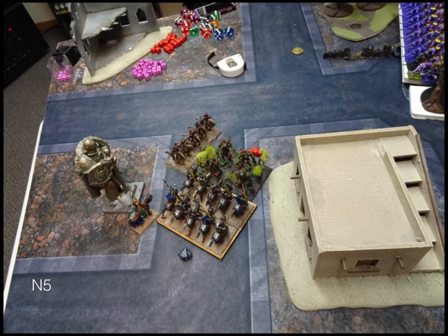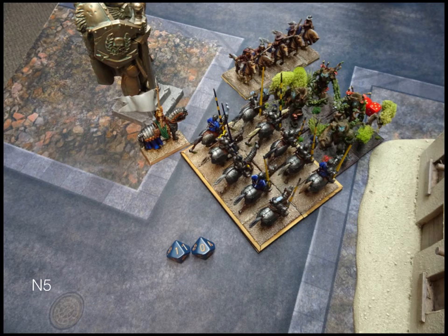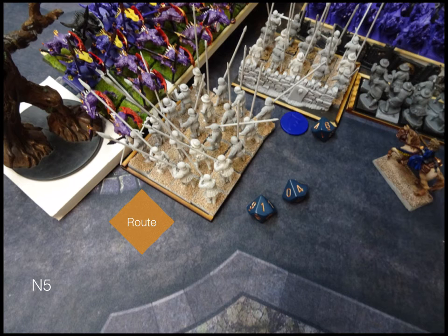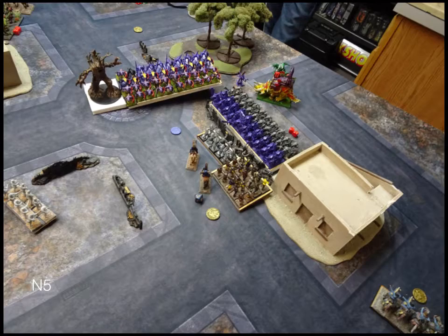Nature's turn. He sends his earth elementals back in. Over here he double-charges the very left pike block. Then he recharges — I think he charges the very right pike block, the painted one. Healing goes off. He gets some more points of damage on my knights but only ends up wavering them, which was pretty lucky — he had 10 on them with 14-16 nerve. These pikes didn't hold out — not surprisingly, that was a lot of stuff coming at them. The left pikes don't hold out either. He overruns and it looks like this — he's kind of boxing himself up a little since those hordes are 25mm models and they're pretty big.